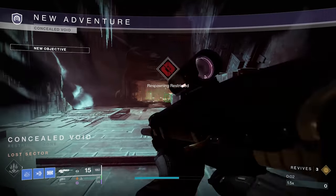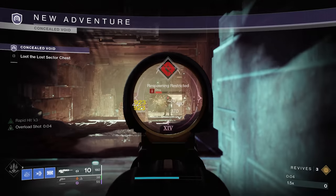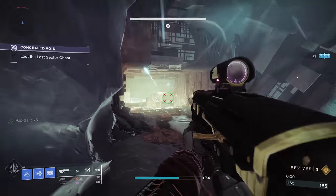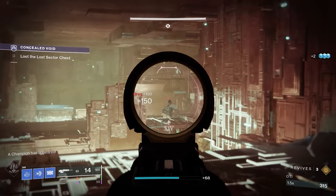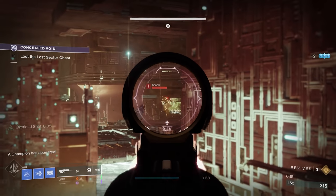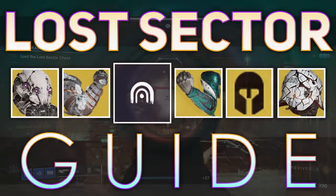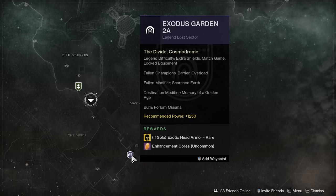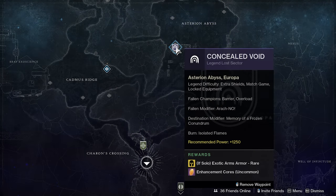If you're looking to get the exotic gauntlets, Concealed Void is available today. Now, it's a good chance you're not 1250 power, which is why we're making this guide right here. If you have not checked out our legendary Lost Sector guide for Exodus Garden 2A, feel free to check that one out — that's for the helmet. Concealed Void is for the gauntlets.